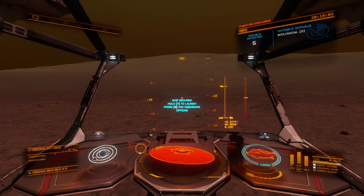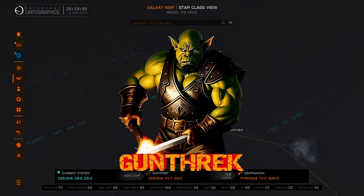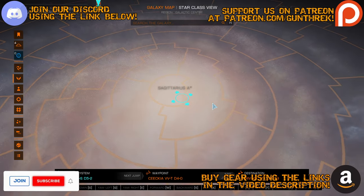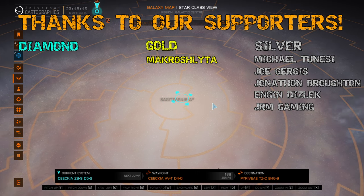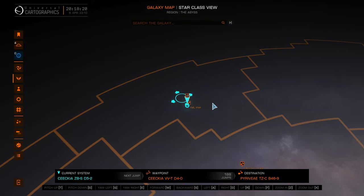Hello, Commanders, and welcome back to Elite Dangerous Return from Beagle Point. We are continuing on — we're still at the very beginning of our very long journey all the way back to the bubble. In the previous playlist, we started from the bubble and made our way through Sagittarius A-Star, the supermassive black hole at the center of the galaxy, and went all the way out to Beagle Point.